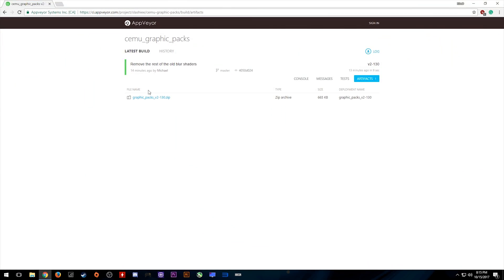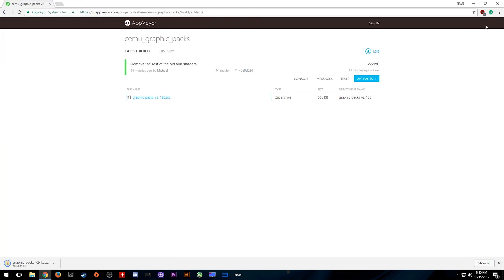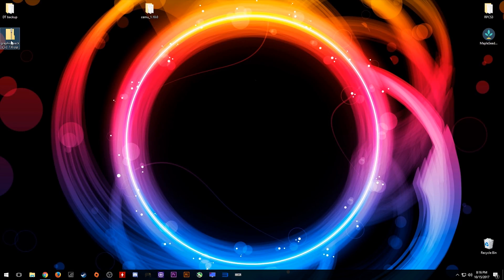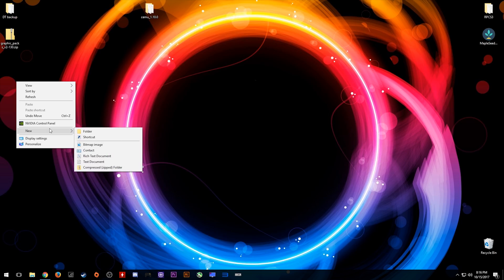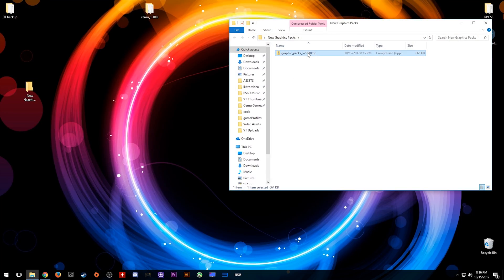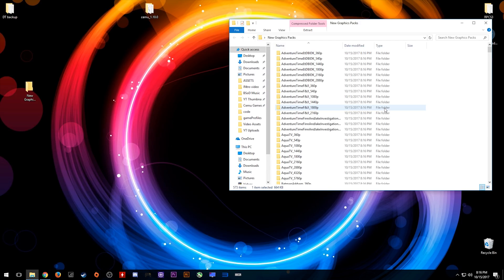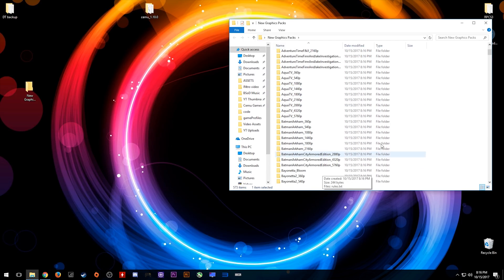First, come down to this link and download these graphics packs right here. Save them to your desktop. Once downloaded, go to your desktop and create a new folder — I'm just going to call this folder 'new graphics packs.' Drop the zip file in there, open the folder, and extract the files right there. As you can see, we now have the new formatted graphics packs.